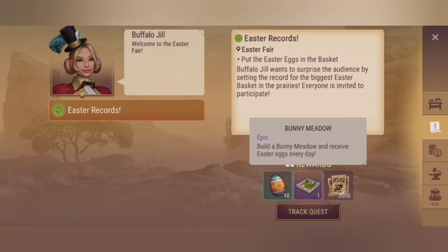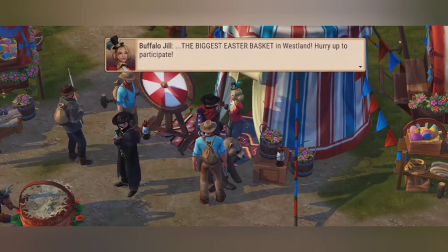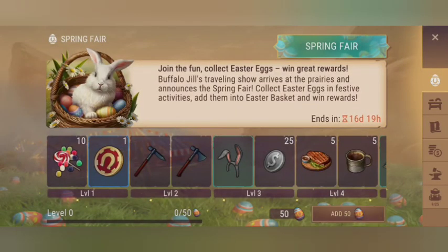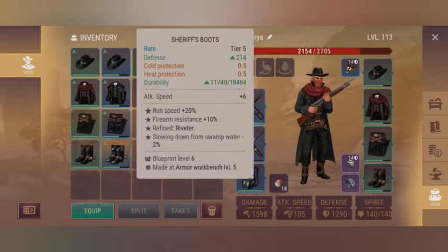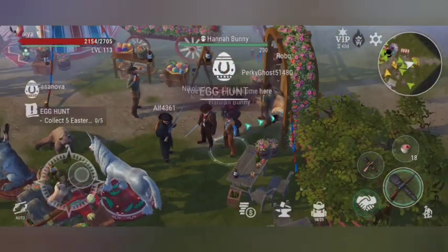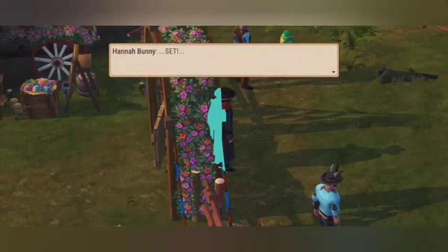We are in the place. We have to do some quests and this is the bunny meadow. We talk to Jill and we fill the box with some eggs. In this quest we will get some items for completing the bunny meadow, which is like the Christmas tree in the winter festival that gave us free rewards for completing the pass every day.